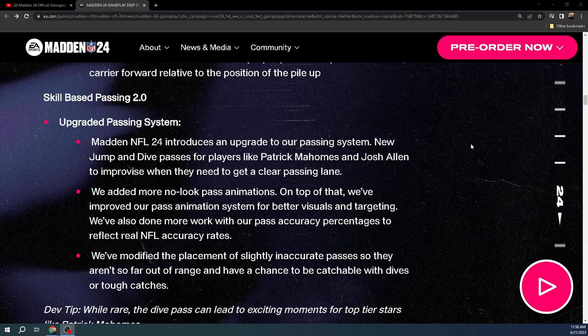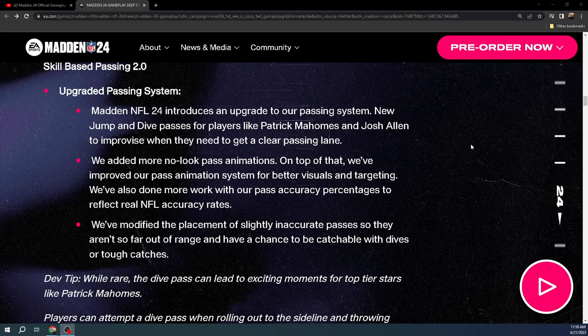Skill-based passing system — they added more no-look passing animations, the Patrick Mahomes improvising stuff, and a jump-dive throwing animation. Honestly that's not a huge deal — from what I've heard from content creators, it actually puts offense at a disadvantage because it takes longer to make the throw. On skill-based passing 2.0, my biggest thing is the ball doesn't go through your hands as much, which is a good change. I've heard people haven't had as much success throwing on the sideline. In general, skill-based passing is going in a positive direction.